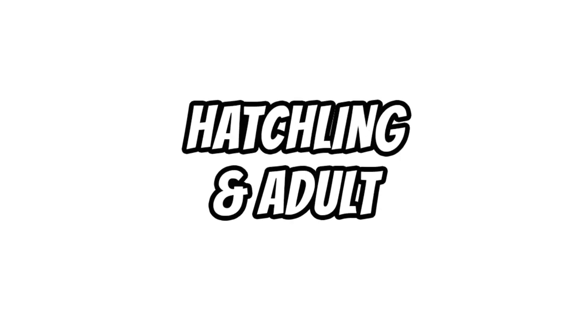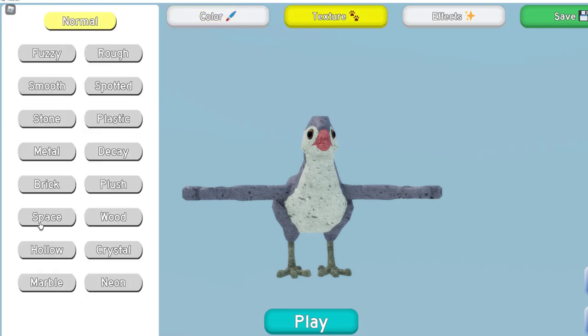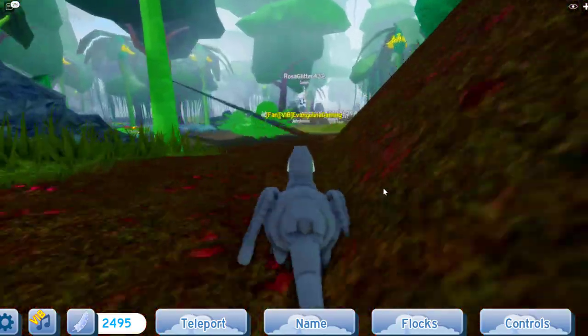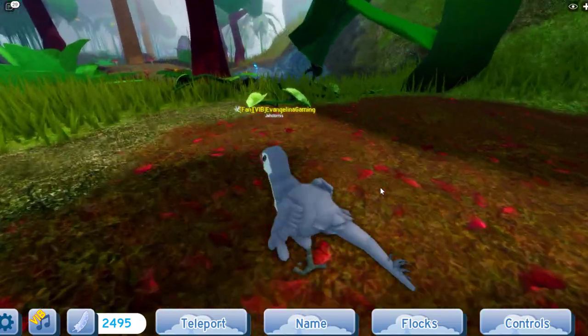So it's got two stages: hatchling and adult. We'll check out hatchling first. I'll just change the texture because I like showing them as their defaults. Oh, it's actually pretty big. Someone give me two facts for a shout out next video about this bird, because I'm actually pretty interested.